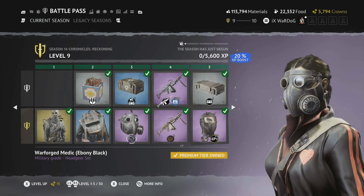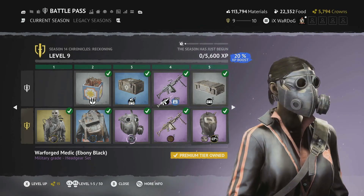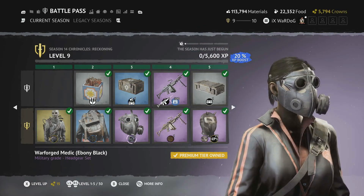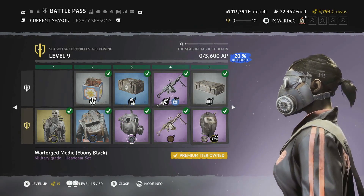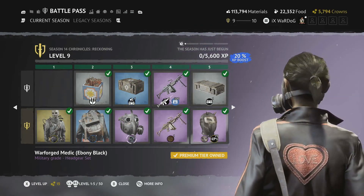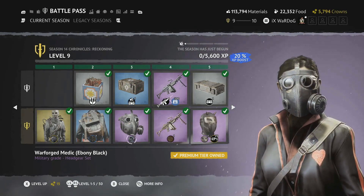Level 3 is the War Forged Medic in ebony black — a cool design with a leathery effect and the punky type goggles we've seen in previous battle passes, plus a gas mask attachment to the front. Really good design for this dieselpunk season.